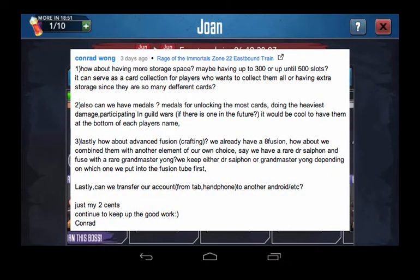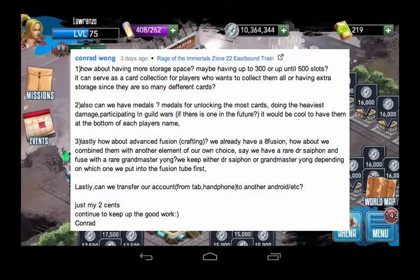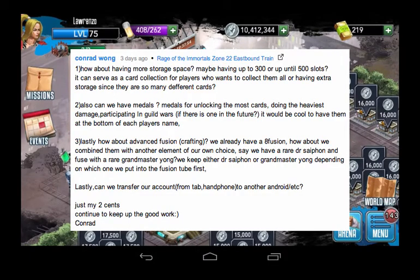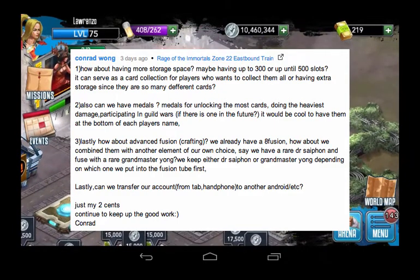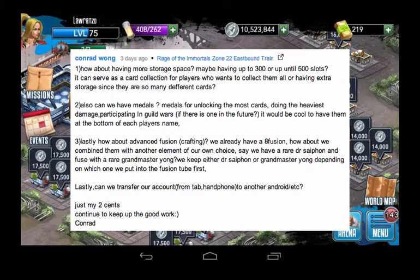This week we have Conrad's suggestion, and I really like the first point because that's one of the biggest complaints I have — we need more slots, period. The second one is about having medals, which is equivalent to a customized title for different achievements completed in the game, for example earning a medal for unlocking a certain number of cards, achieving a certain damage threshold, or participating in a mob or group battle — great social elements to show rank or status. His last suggestion is combining elements of different fighters to create something different. And of course, we all need the ability to transfer accounts from one device to another, since we might upgrade from time to time. Thanks Conrad for your suggestion.